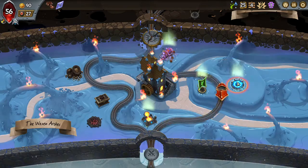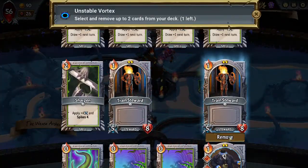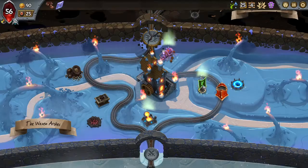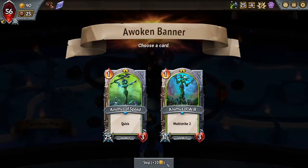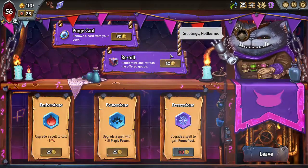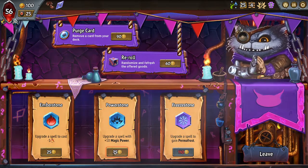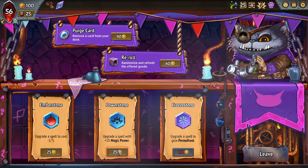I guess I'll just go this way to get the removals. I really do need to remove stuff from my deck. No real need for Animus of Will because my Dude's just going to go Predator 3, so he'll be an Animus of Will by the end of it all.